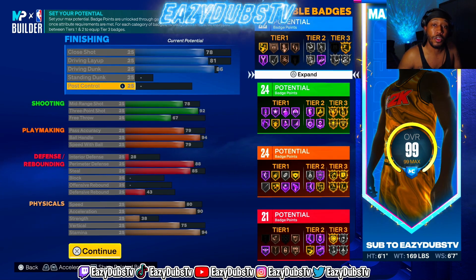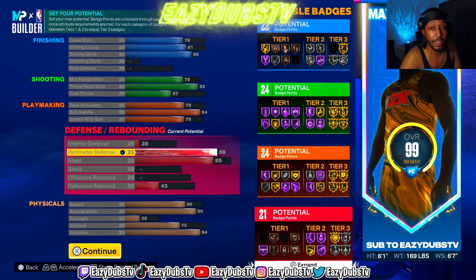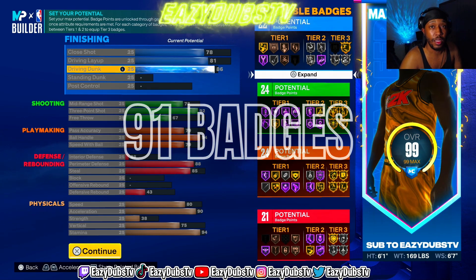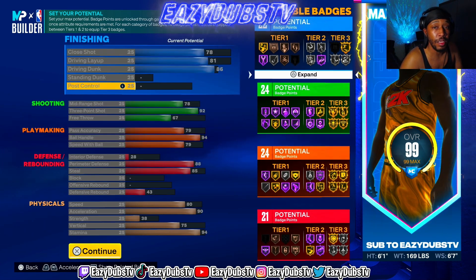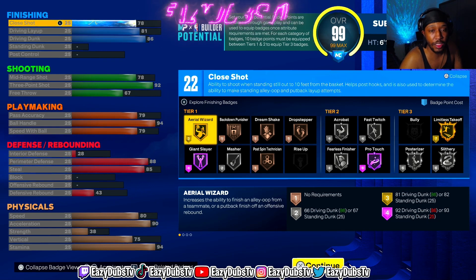Now, if you made the build correctly, you should have 22 finishing, 24 shooting, 24 playmaking, and 21 defense. Guys, I don't think you've ever seen anything like this — this is a grand total of 91 badges. Let that set in. This build has 91 badges and, as you can see, we're not lacking in any department. The 78 close shot was just to get more finishing badges, but you're going to be able to finish around the rim. So if you ever get someone off their feet, you can go straight up with it and you'll have a good chance of making it — especially being 6'1", you've got to use whatever weapons you got.